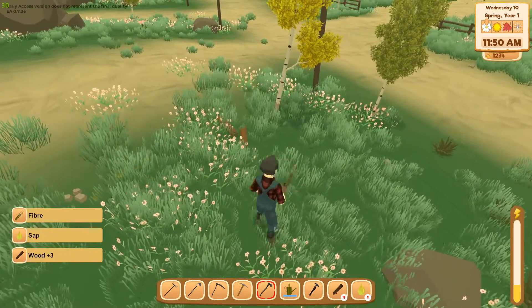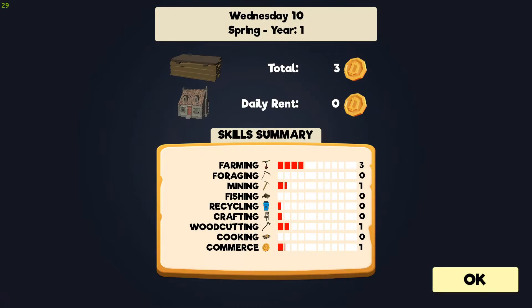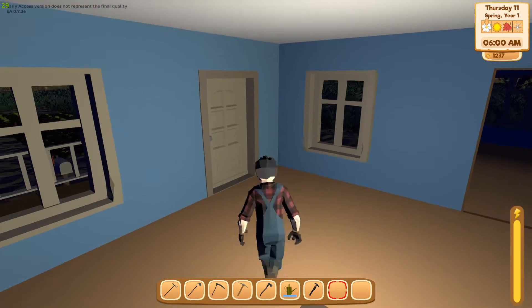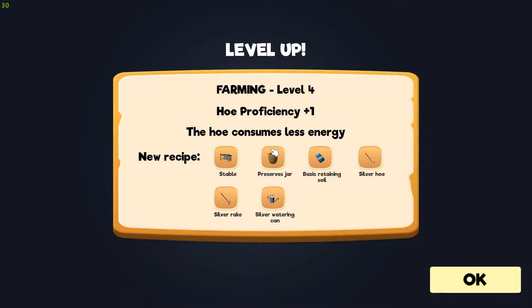This is a very peaceful game to play while you're sick. I'm not sure if I have to pay rent at some point because it says zero rent — maybe you have to pay rent eventually. Stable, preserving jar, basic retaining soil, silver hoe, silver rake, silver watering can — okay.